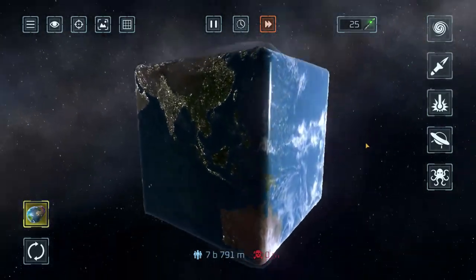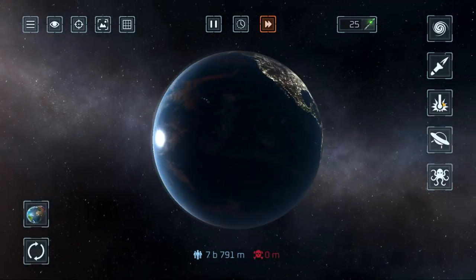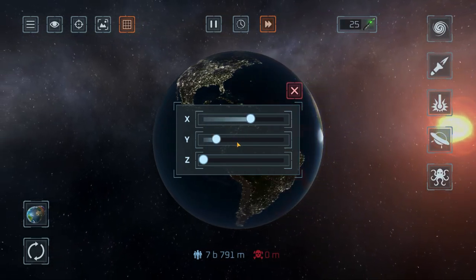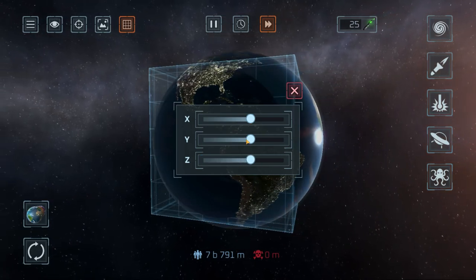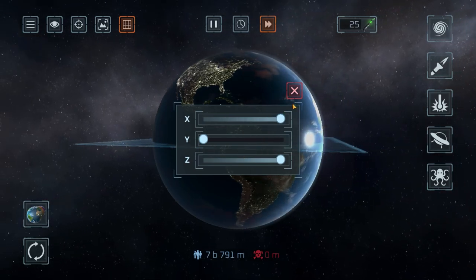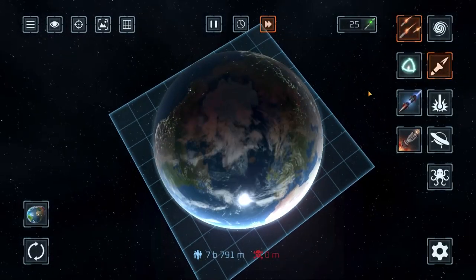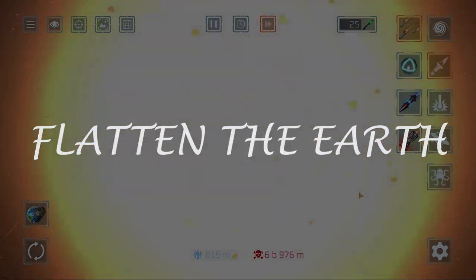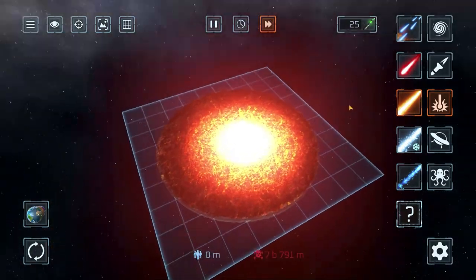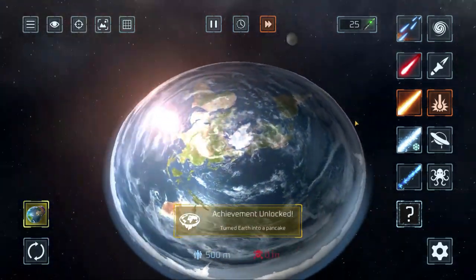It still works as of today. For the next planet we once again have to use the Earth, and we have to use these weird grid line things. For flat Earth, you're going to have to make like a plate shape. You need the X and Z, not the Y - the Y is not important. Put the X and Z to the very furthest and it should look like this. Now get those really powerful missile things and blast the Earth to pieces. If it's not completely flat you can use this orange beamy thing and flatten it. Now reset the planet and you should get the flat Earth. We did it!